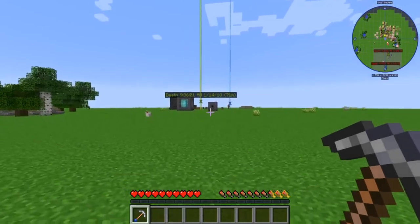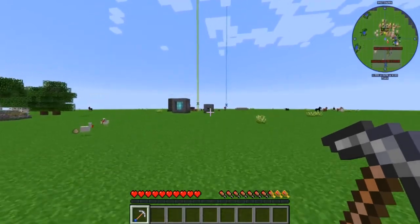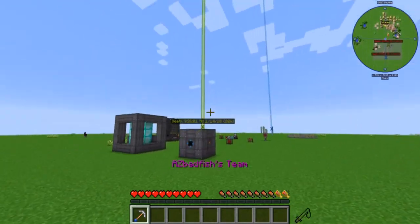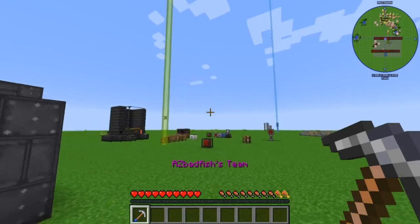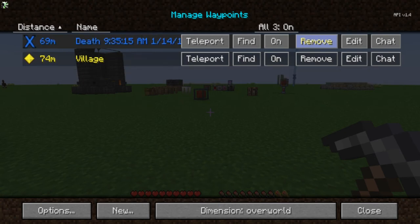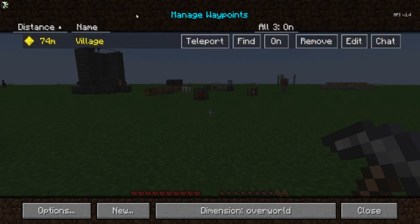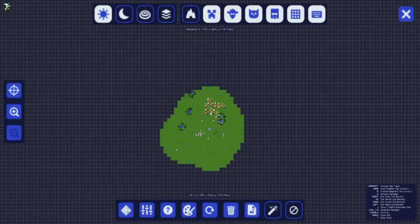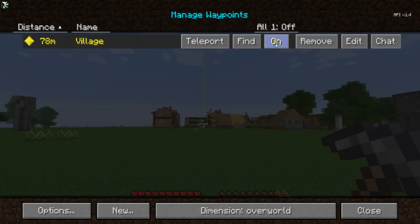Let's say you've been playing on the server for a bit and you've got some waypoints you don't need anymore, or perhaps you have death waypoints that you want to get rid of. That's super easy to do — you can just click on the remove button on any ones that you don't want. Or if you'd rather keep the waypoint but don't want it visible, you can click the on button and turn it off. The waypoint will still be in your waypoint system, but it'll be gone from the map. And if you want to turn it back on, simply turn it back on.